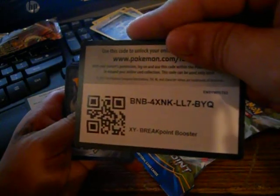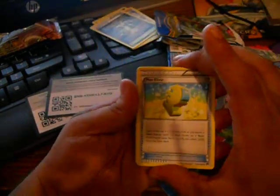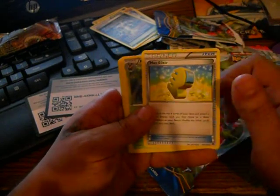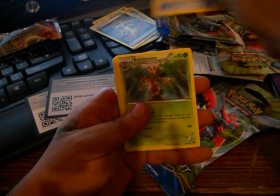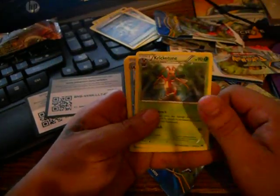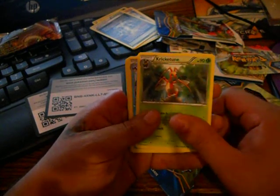Wow, this one feels pretty heavy, let's see if it has anything good. All right, so we got a Max Elixir item trainer — nice. I like that one because they're pretty huge; people really look for those with Double Colorless energy and all that.